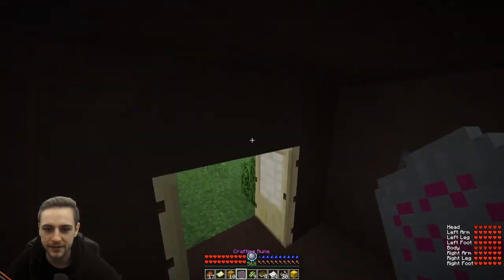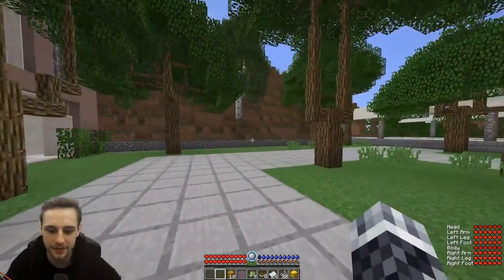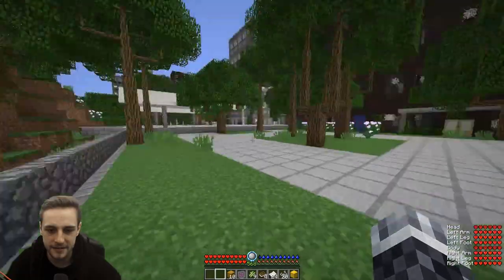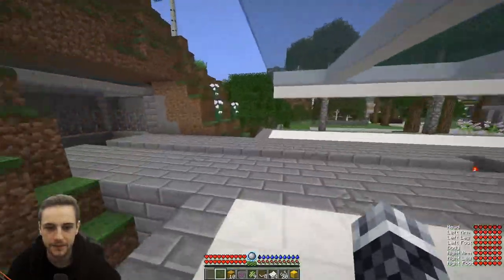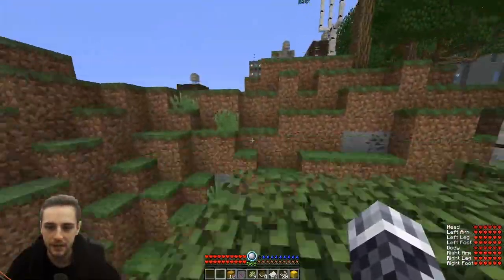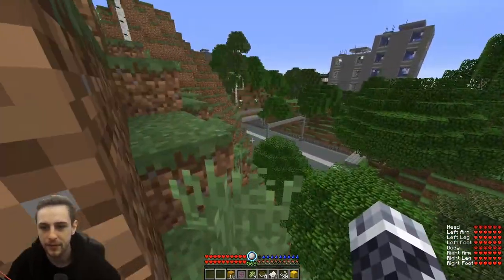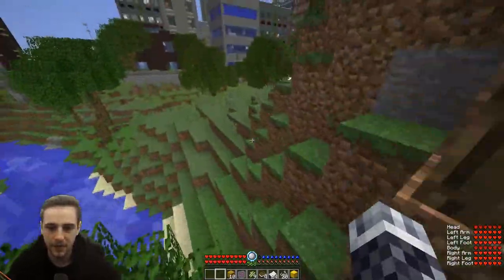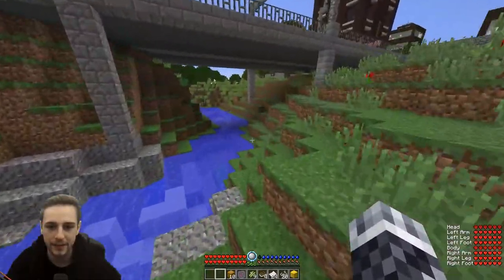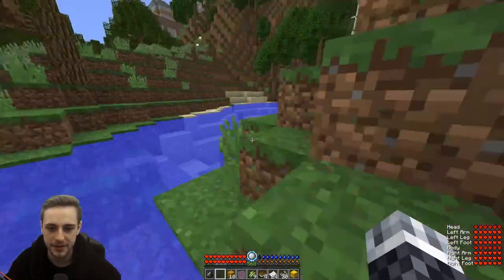If we find ingredients for a bed, we can set our spawn and at least try to save some of the loot we're managing to get. However, getting an axe might be slightly difficult — we'd just need to find some gravel. Normally I don't end up getting a bed by any means. You do also need nighttime to set your spawn here, so it's probably not that viable of a strategy.